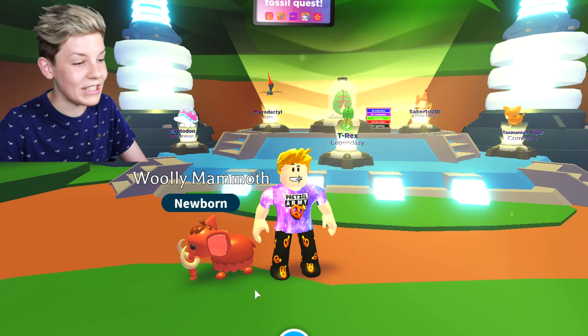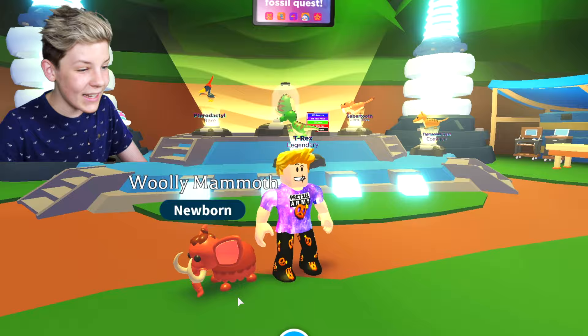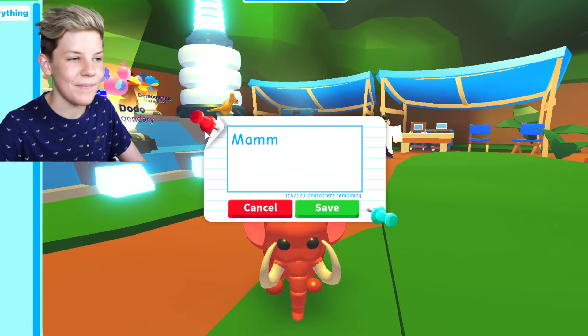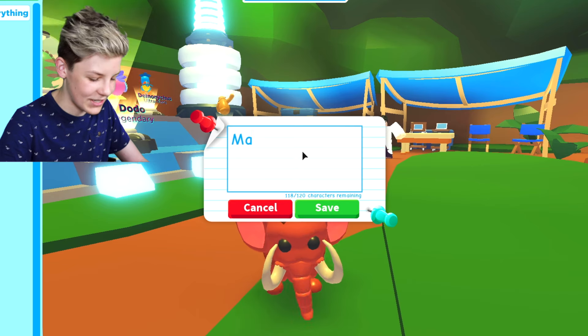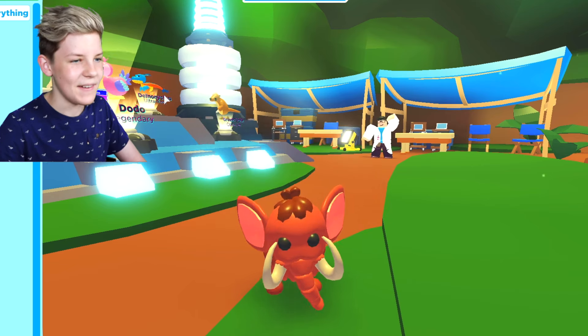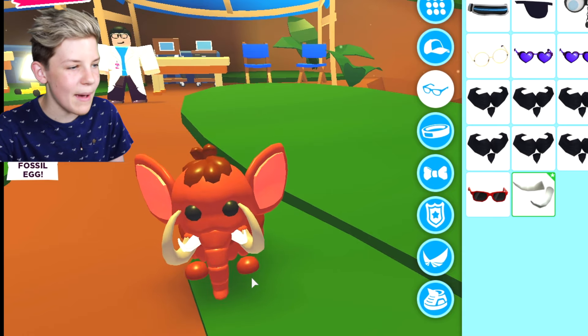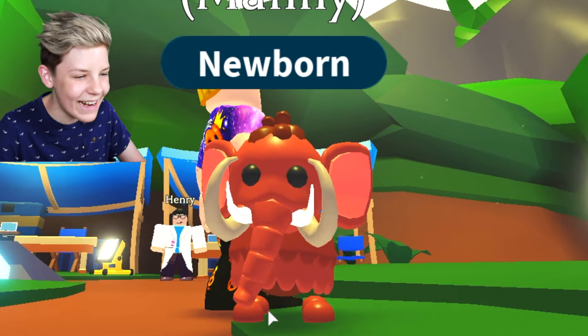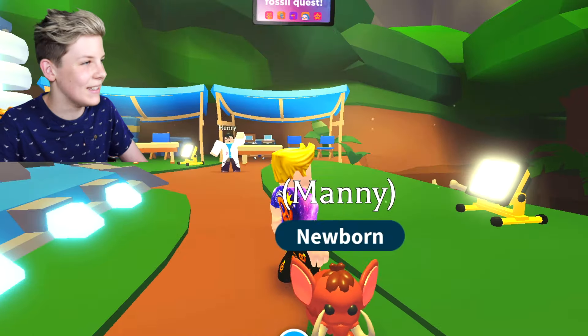Forget the speed hatching - oh my gosh, that's so cool. Let's dress up and name him Manny, because that's what the guy from Ice Age's name is, right? Is it Manny? I think that's it. And put tusks on the woolly mammoth - it's a double tusked woolly mammoth! That looks so crazy. I'm going to take those off, that just looks ridiculous.